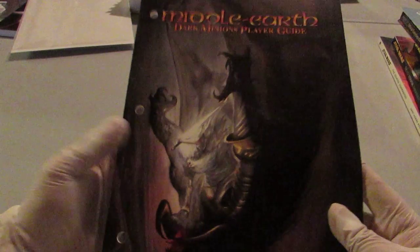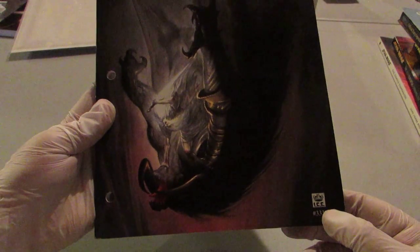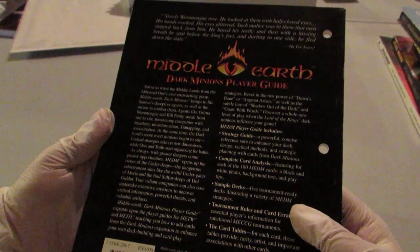This is the third set from ICE that created the game. This is ICE's old logo, and this is put out to help anyone getting into the Dark Minions set.